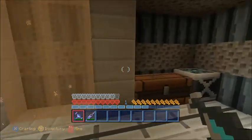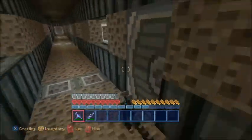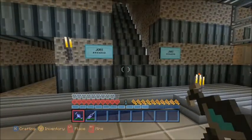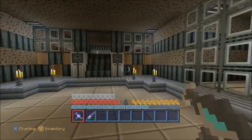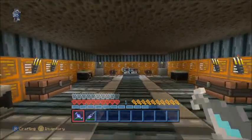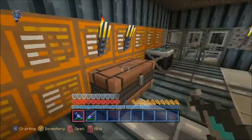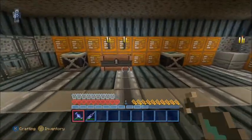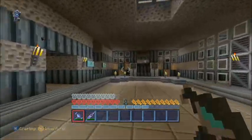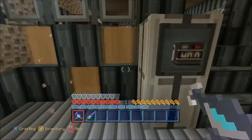This is the teleporter to the netherworld. I haven't been in there forever. I've never been to the End, even on a normal actual survival world. Yeah, this is a little lobby place. I'm guessing those are bookshelves — I'm pretty sure they are.